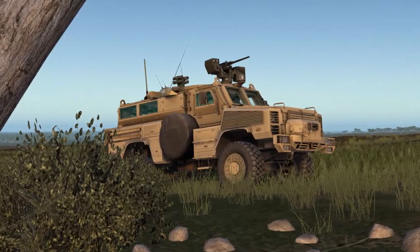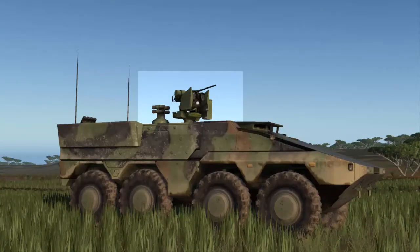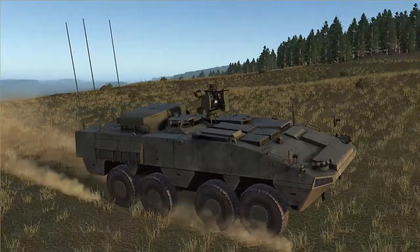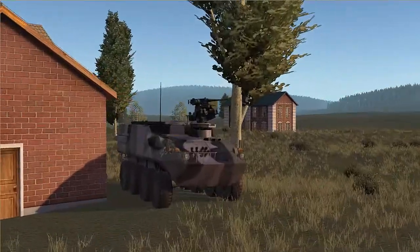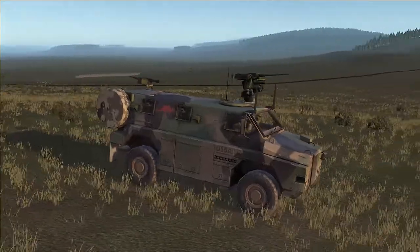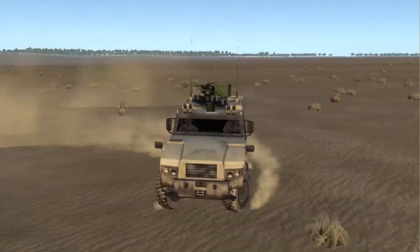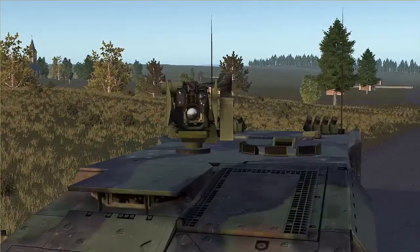As of 2020, these vehicles in Steel Beasts Pro support the generic .50 caliber RWS: the AMV-XA-360, the ASLAV personnel carrier, the Bushmaster, the Cougar 6x6 MRAP, the Eagle IV, and the GTK Boxer Armored Personnel Carrier.